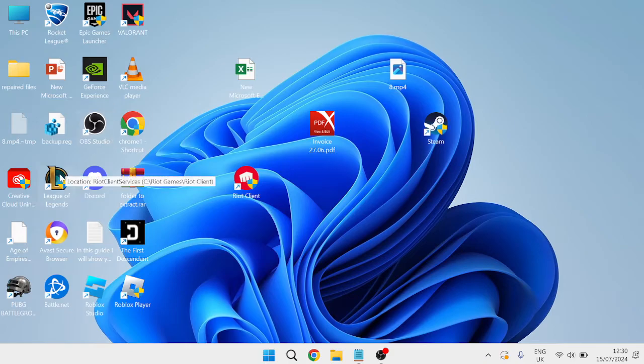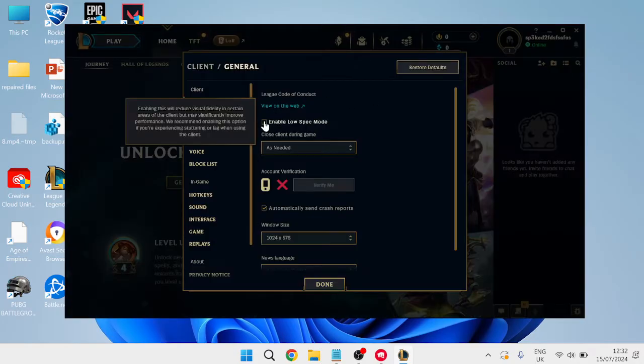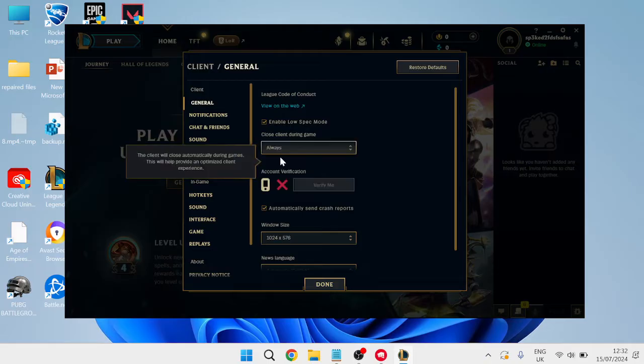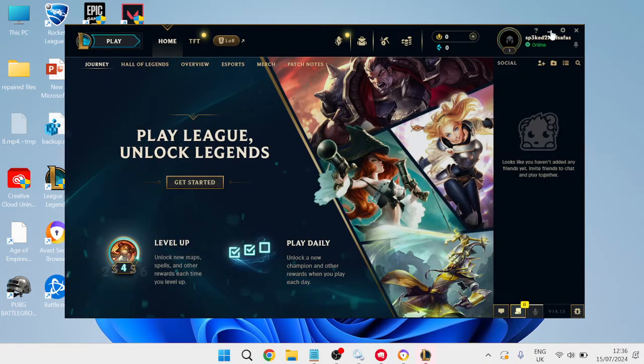The very first thing we're going to do is launch up the League of Legends client. Once you're inside the client, head over to the cog icon in the top right-hand side and enable the option that says 'Enable Low Spec Mode' — make sure this is checked. Where it says 'Close client during game', change this to 'Always', then select Done.